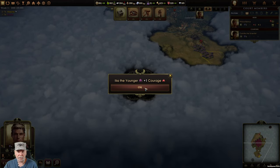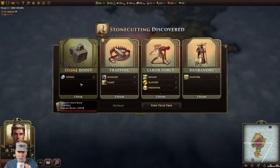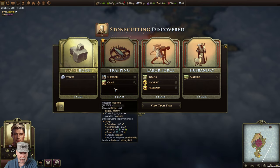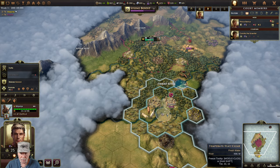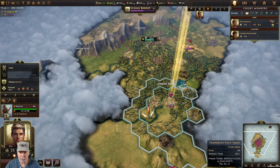We got plus one courage - that's nice. We can get a stone boost which gives us 200 stone, and if we pass on this it's gone forever. It only takes one year. Then we'll come back and get slingers. Let's go ahead and take that stone boost, and have a unit sit on the city site.